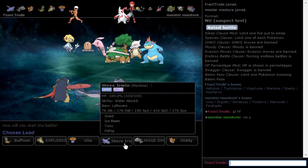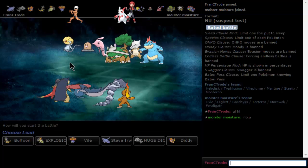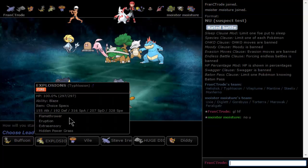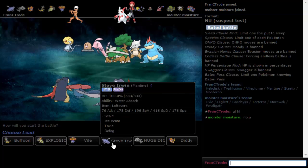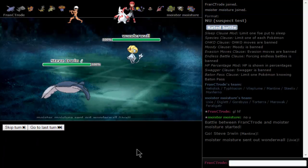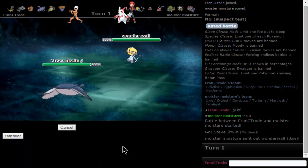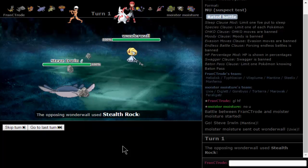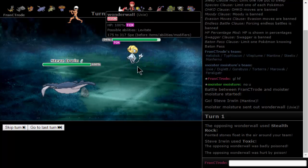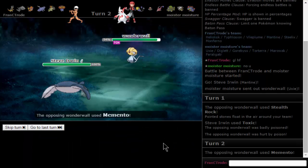Uxie is actually a problem for this team. How do I even deal with that? I can Toxic it. Mantine seems again like a pretty good lead against this. I hope it doesn't go for Taunt, which it may or may not. If I get the Toxic on this, this Uxie might have the Heal Bell, but we'll see.